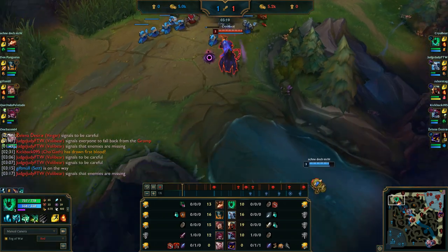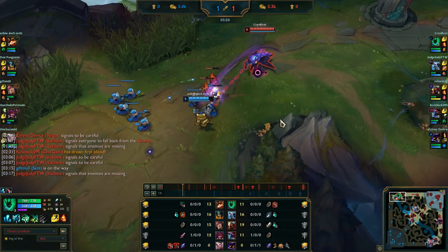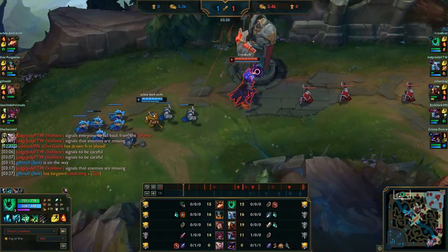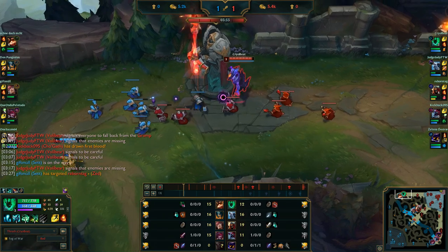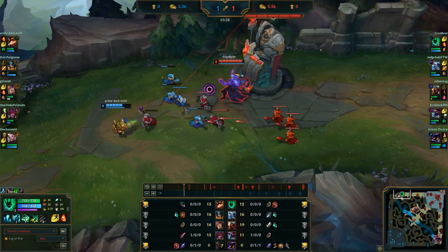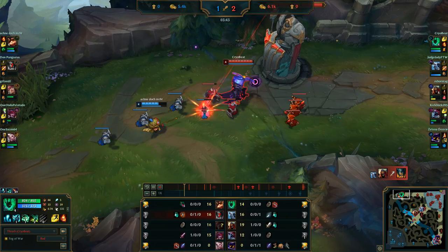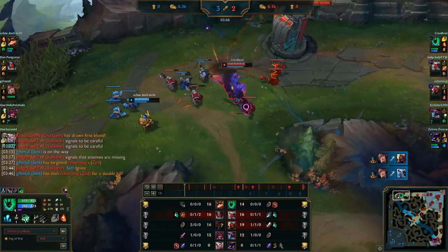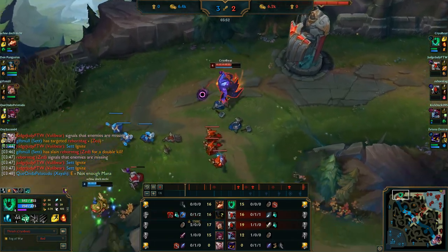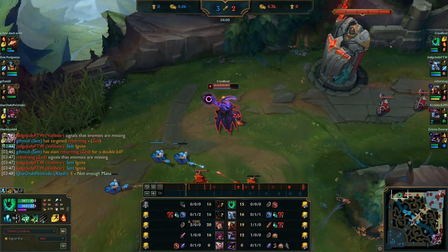When we have 100 stacks on Fleet Footwork, we get a movement speed boost when we attack. We get damage once we have our items, but for now it's just movement speed and healing. We can use it generically like any other auto attack to sustain, or we can use it against Teemo — hit him and then pull back. Against someone with longer range this can be tricky, but as long as you execute it you won't get too much retaliation. We try to get him under the turret but it's not quite enough, though we do manage a very favorable trade.